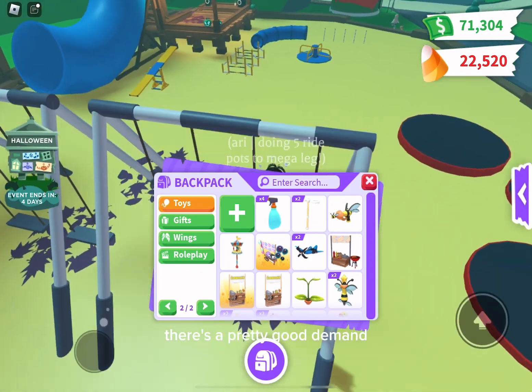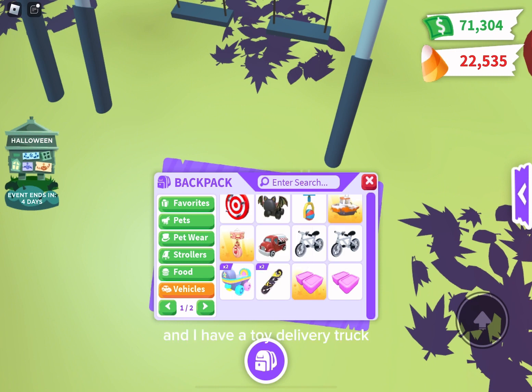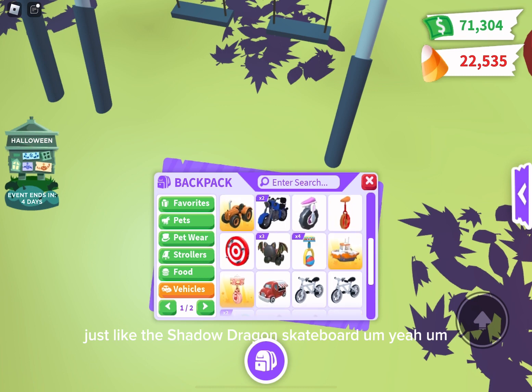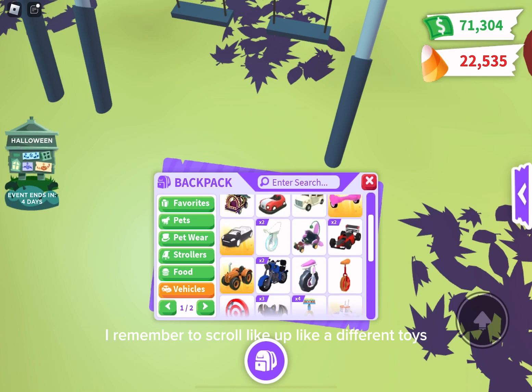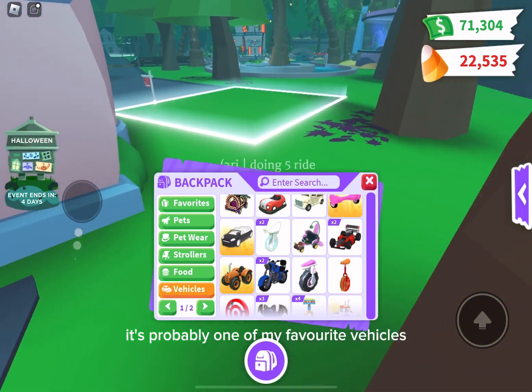Alright, let's head to vehicles. I have a pretty decent vehicle inventory. Like with toys, I have two chance dragon skateboards and I have a toy delivery truck which you can get from trading, just like the shadow dragon skateboard. I also have an orchid racer which I absolutely love — it's probably one of my favorite vehicles.